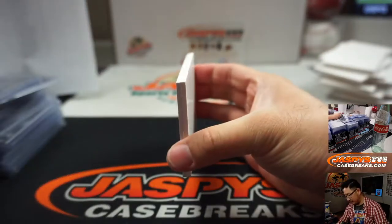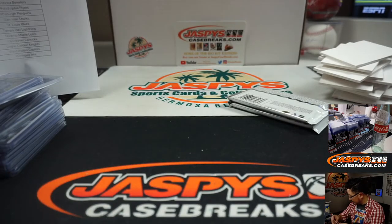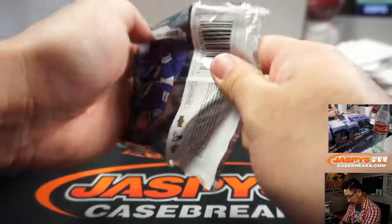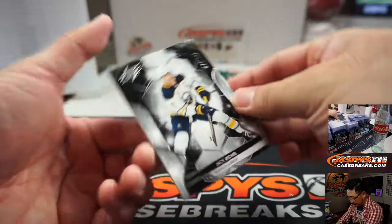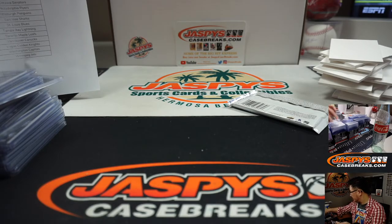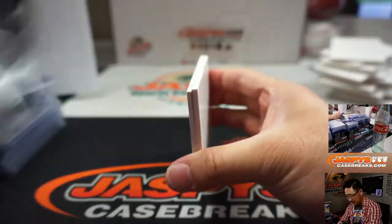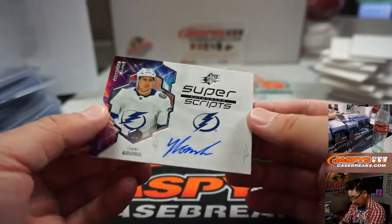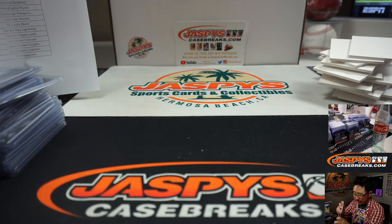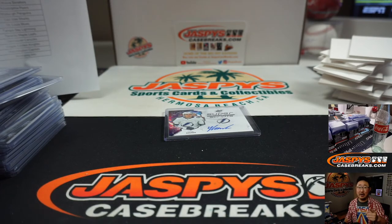Three more cards to go. Numbered to 199 — Jes Jesper Boqvist, New Jersey Devils. That'll be for Trendsetter. Jack Eichel, 52 out of 149 for the Sabres. That'll be for Aaron. And the last one is going to be SuperScripts — Yanni Gourde for the Tampa Bay Lightning. That's going to go to Aaron. Trendsetter with that one. There you have it, ladies and gentlemen. That was 5 Box Random Team 3, 2019-2020 Upper Deck SPX Hockey. Second half of this case is in the store — check it out on jazbeescasebreaks.com.